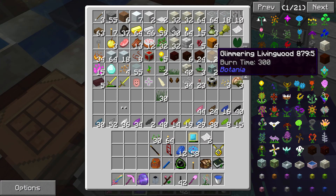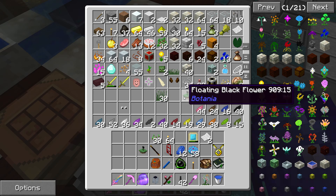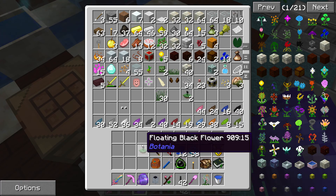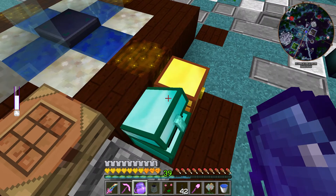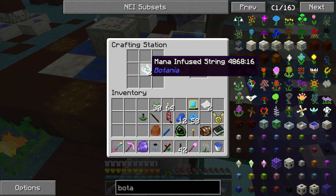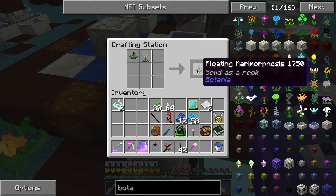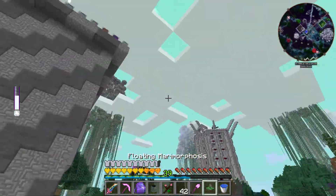Let's throw that in there — one seed, one Marimorphosis. Now what I'm going to do with the Marimorphosis is combine it with a floating flower. You can make these pretty simply — a piece of earth, a pasture seed, and a glimmering type flower, so it puts off light. You get a floating flower that you can put anywhere in the world without constraining yourself to placing it on earth. There we go — one floating Marimorphosis!